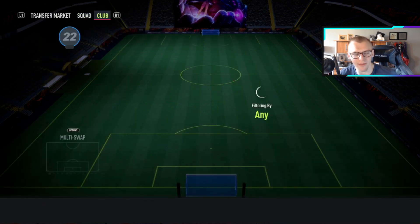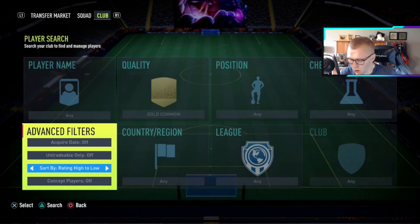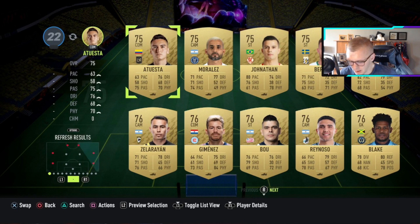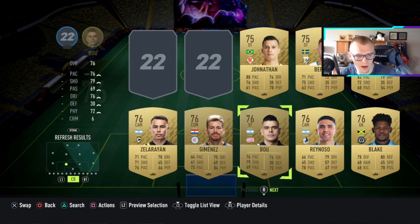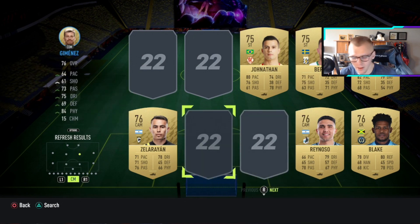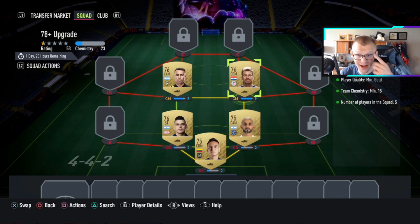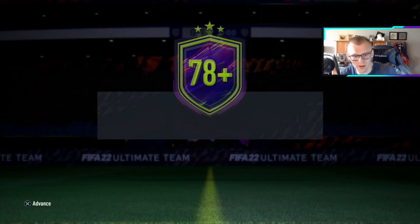So if you were to bid on common golds right now, everything is going for 400, but you can get them for 350 on bid. If you picked up five cards on bid — all common golds — that would cost you 1,750 coins. Now in terms of the value of these packs, is that worth it for one rare player that is 78-rated and above? A lot of players on the market right now aren't going for a whole bunch of coins.